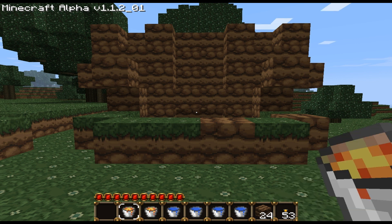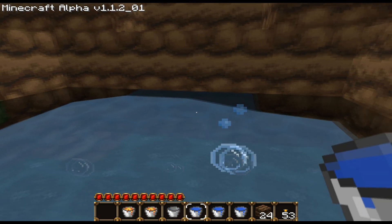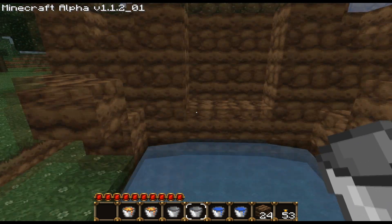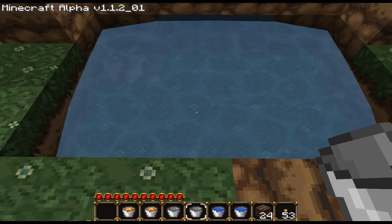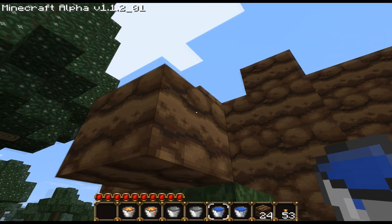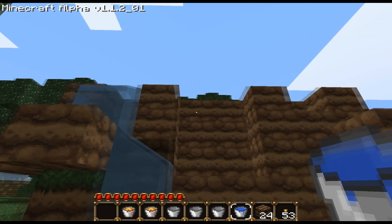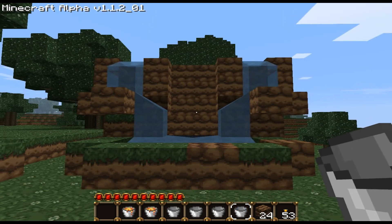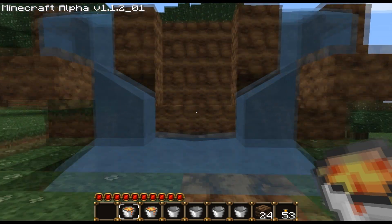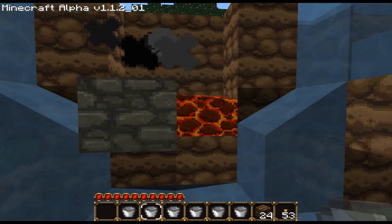Next part is to put the water and lava in. First, place a water right there and a water right there — that creates a current coming this way so blocks fall right to you. Then put a water in that gap and a water in that gap. Last but not least, put your lava right there and right there — one bucket each.